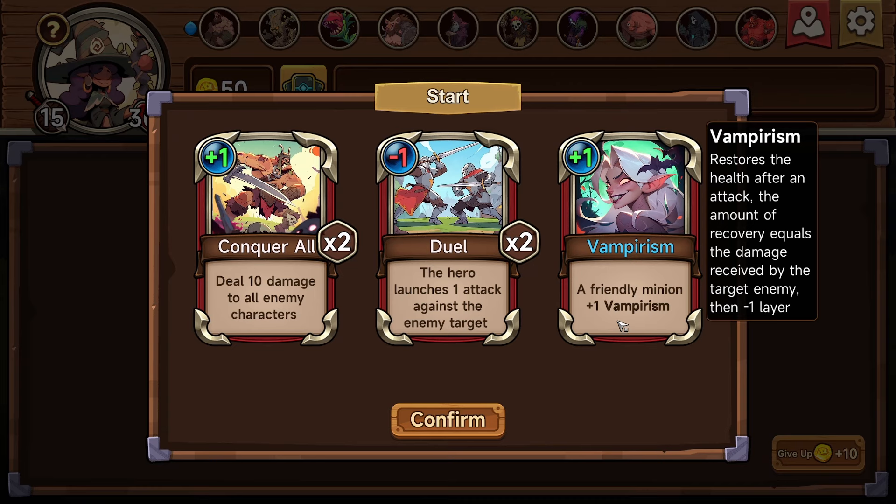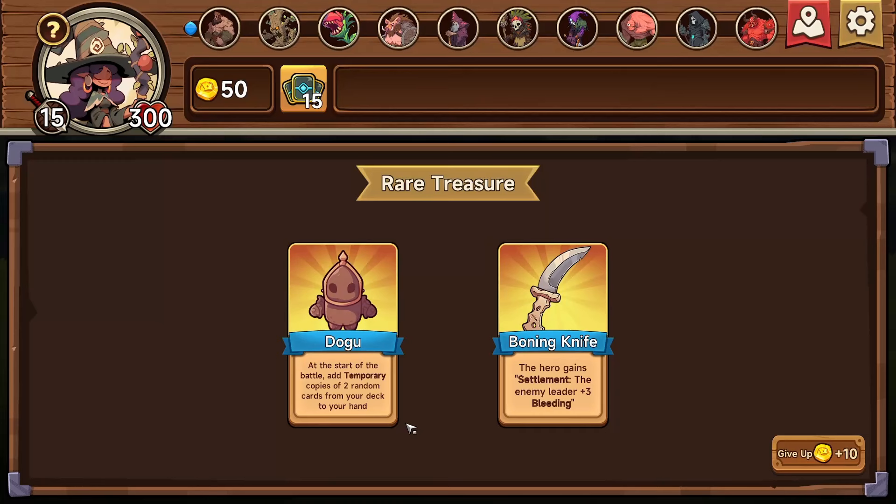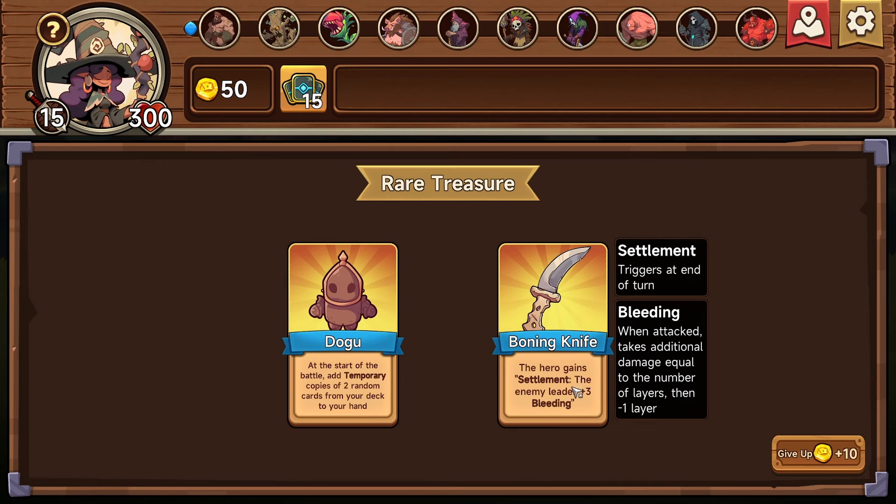We're gonna get to the source of the problem — it sounds like we're just leaving portals open. A friendly minion has plus one vampirism and restores health after attack; the amount of recovery equals the damage received by the target enemy, then minus one layer. The hero launches one attack against the enemy target times two, or deal 10 damage to all enemy characters — that seems good.